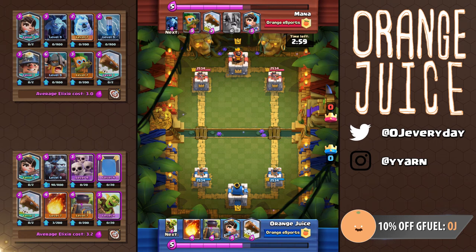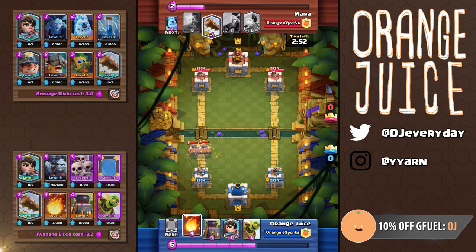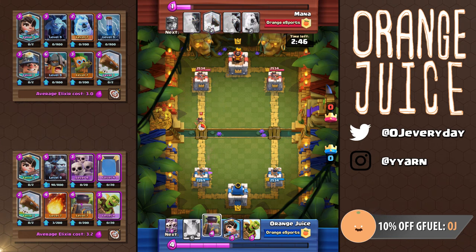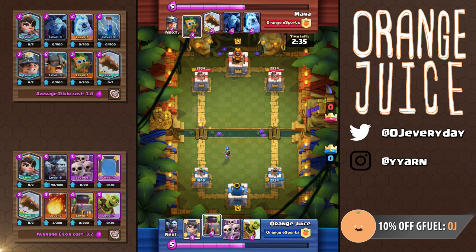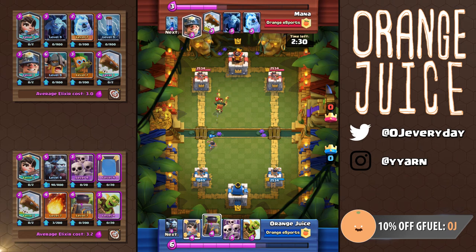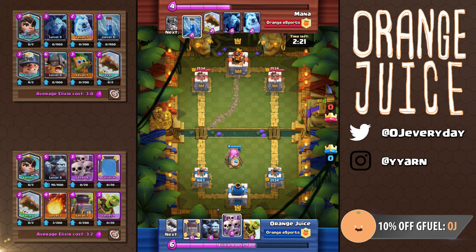Let's hop into the second replay where I'm using a zap bait deck and Mana is using the log bait deck. Starting off with the best strategy in the game, Mana rushes me with elite barbarians at the bridge. This actually worked because I didn't have skeleton army in my hand. Now I don't have the log on hand, so he plays a princess at the front — she manages to get three shots off my tower since I didn't have any proper counters. He has the log and dart goblin, and he decides to use the dart goblin. For one extra elixir, it can deal chip damage to my tower. Despite it being only one shot away from dying, it lands two hits on the tower, dealing a bit more damage than the log would have.